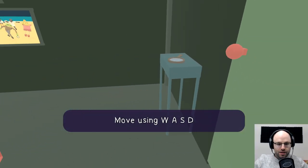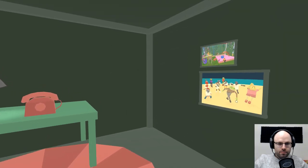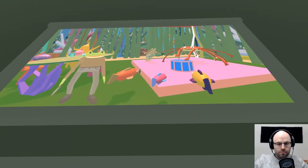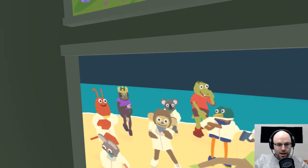It's a first-person game — you move using WASD. Looks like a cool birthday party. Very cute. The sloth is breaking it down.